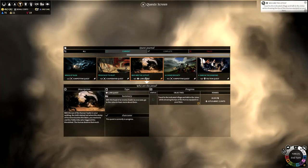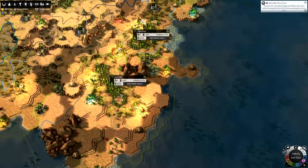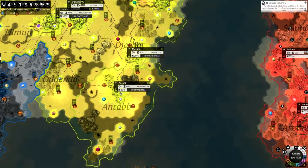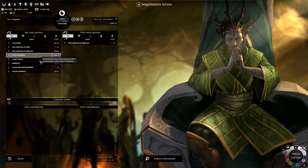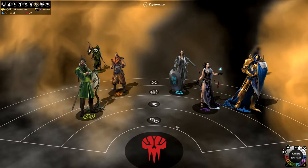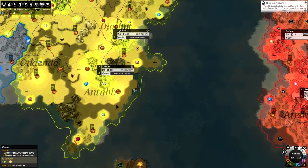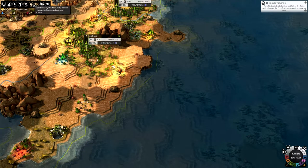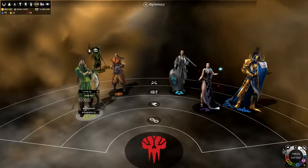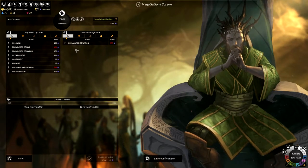Let's go to this quest and find out exactly where we need to go. The faction quest requires us to go into the Wild Walkers' lands. I'm not sure if we can get in there because I don't want to have open borders - so this could be an issue. I wish we could have open borders from them without giving it ourselves. So let's go back into diplomacy and ask for open borders.